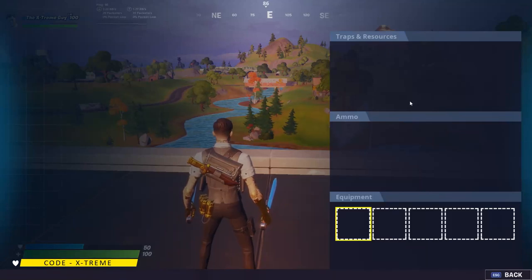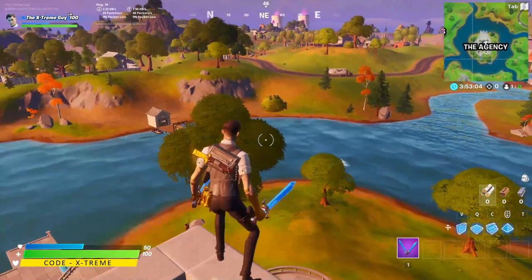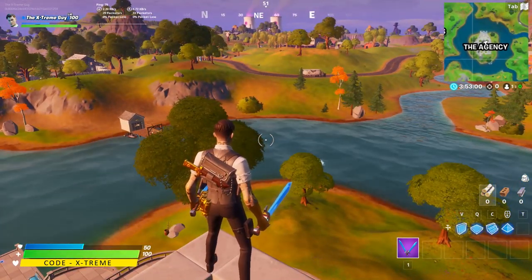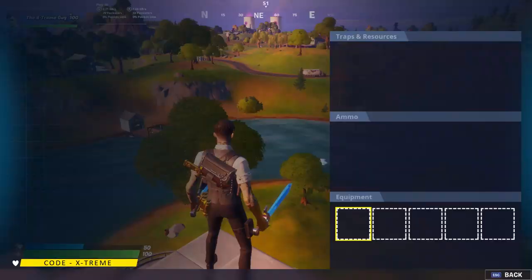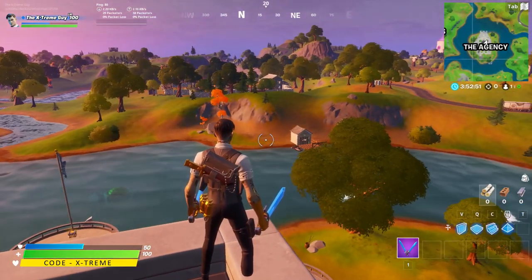Hey, what is going on everybody, welcome back to the channel and welcome back to Fortnite. In this video I'm going to be showing you guys how to complete a challenge from Sky's Adventure Missions. The challenge we're doing today is search chests at spy bases — we need to search at least seven chests at spy bases.